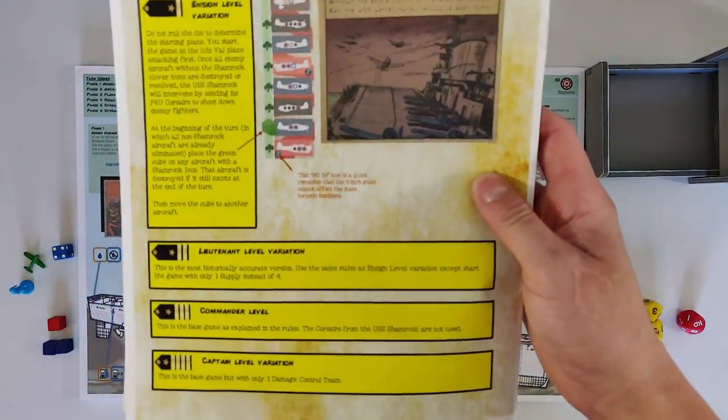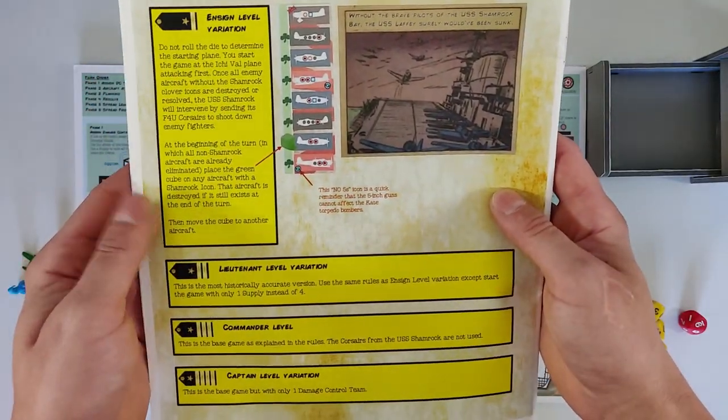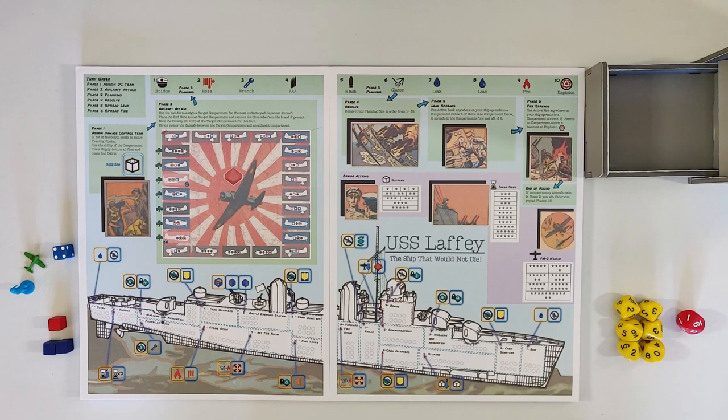This game has four difficulty levels and we're going to start with the Ensign level variation - the easy mode. Then we'll work ourselves up all the way to the Captain level. Ensign is the easiest, then Lieutenant which is the most historically accurate version, then Commander which is the base game as it's meant to be played, and finally Captain level which is very, very difficult. Not many people have survived that level from what I've read on the forums.